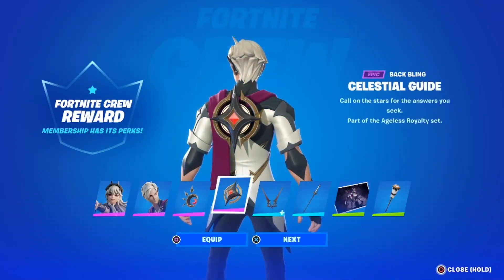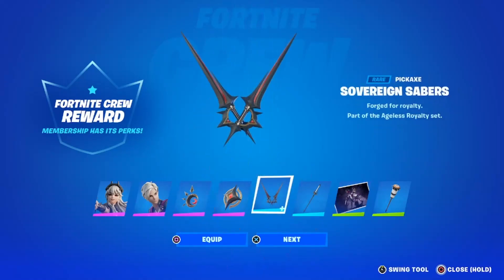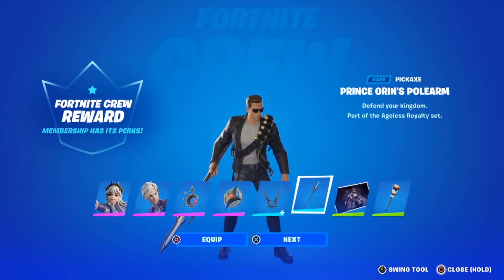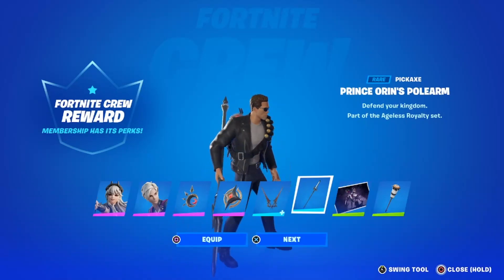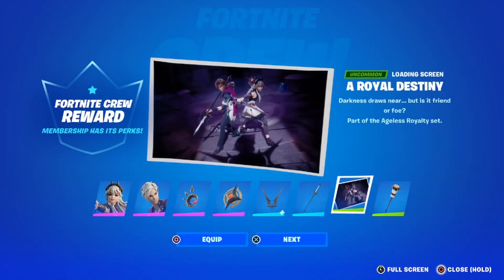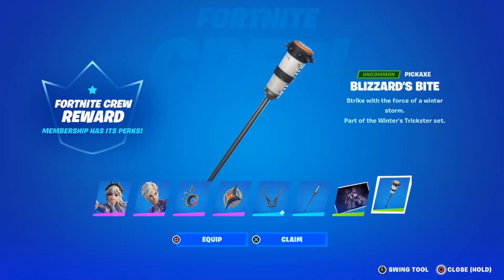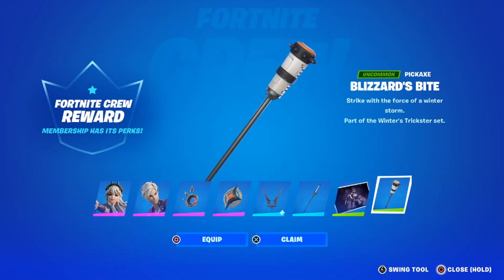Then you have the Solicitial Guide — I'm pretty sure that goes to Oran. Then you have a double pickaxe called the Silver and Sabers, which I'm pretty sure goes to Princess Lexa. Then you get Prince Oran's Polearm pickaxe, which is super cool — that's what it looks like when you swing it. You also get a cool looking loading screen called Royal Destiny — really like it, it's got the two twins. And you get the Blizzard's Bite pickaxe as part of the bonus reward. There's also a little fox or wolf coming soon as part of that bonus.